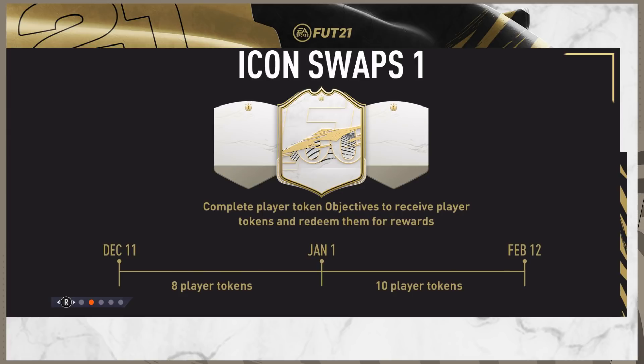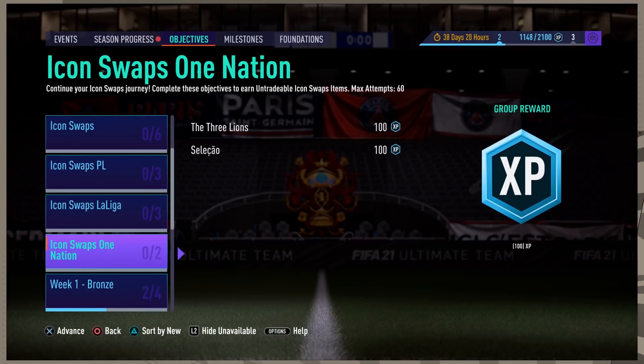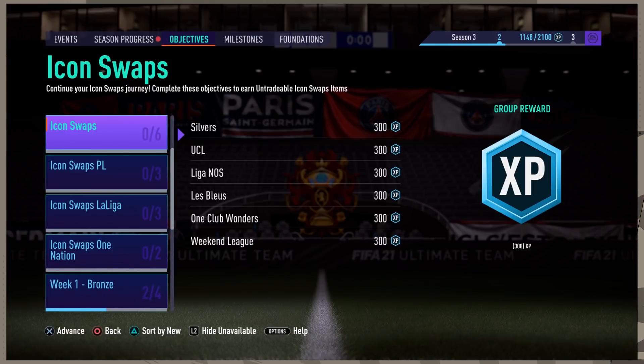We did have those past objectives in December where you would have earned eight tokens. Now the remaining 10 tokens are available right now for the whole month of January and also until around the first week of February, so we definitely have a good amount of time to complete these.